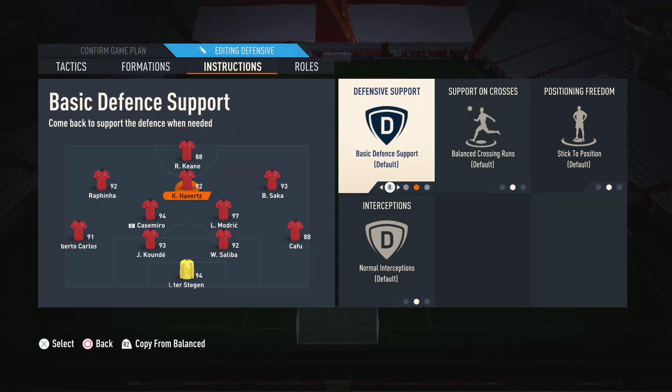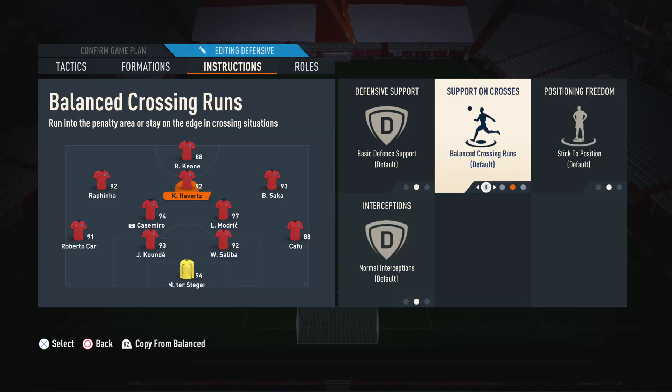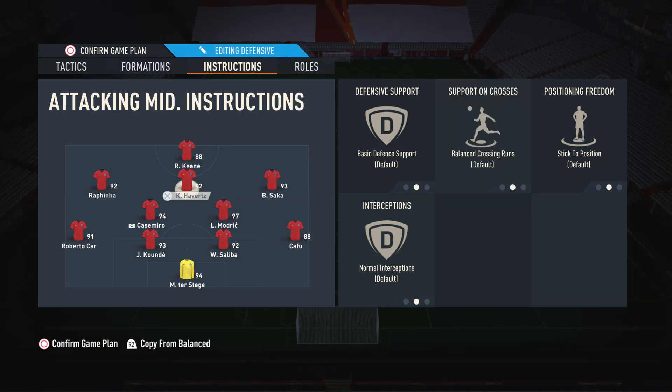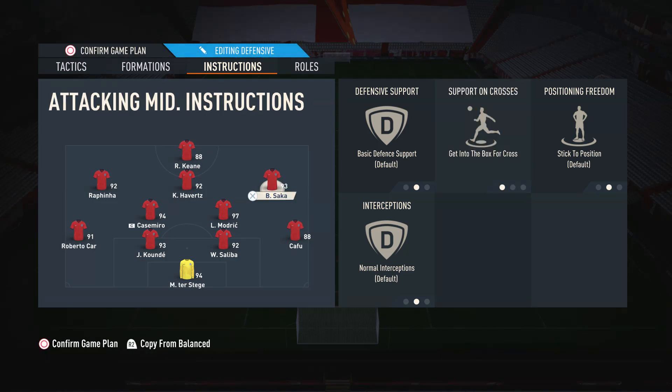For the central CAM, I'd just like to leave him on the default settings because he has a bit of a free role — he's the creative player, so we let him do his own thing. For the right and left CAMs, we have them on getting to the box for cross. If we had them on balanced crossing runs they can be a little bit static, but on getting to the box for cross they're not hesitant to get into the penalty area and give us more options.